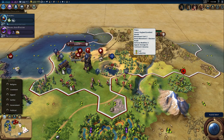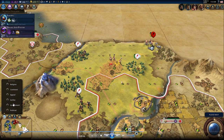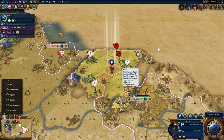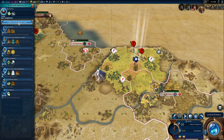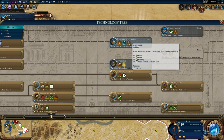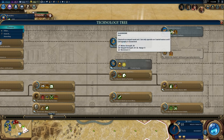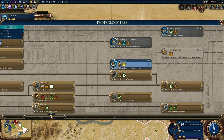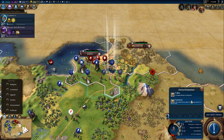My archers luckily survived that bombardment, and we're still fighting barbarians. We only ended up finding Japan, China, and England. I'm assuming there was more stuff to the northeast I just wasn't able to get. I believe map sharing might be back, but I'm not entirely sure - I didn't jump into diplomacy too much.